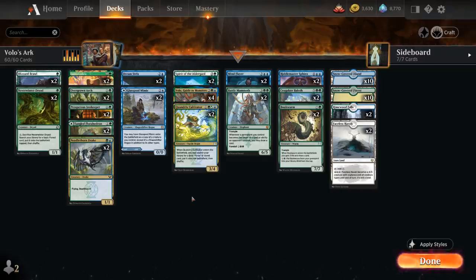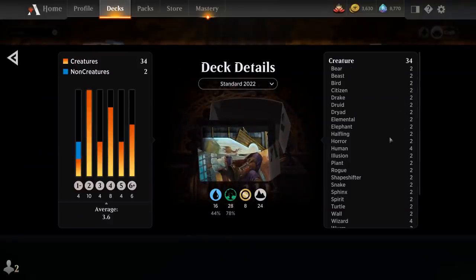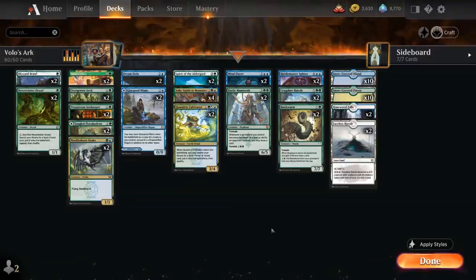So we get to make plenty of copies with Volo. Looking at our deck stats, we can see two of each creature type, except for four humans and four wizards since Volo is a human wizard. We also want to exclude any legendary creatures because those won't be able to stay in play with Volo and the legendary rule.